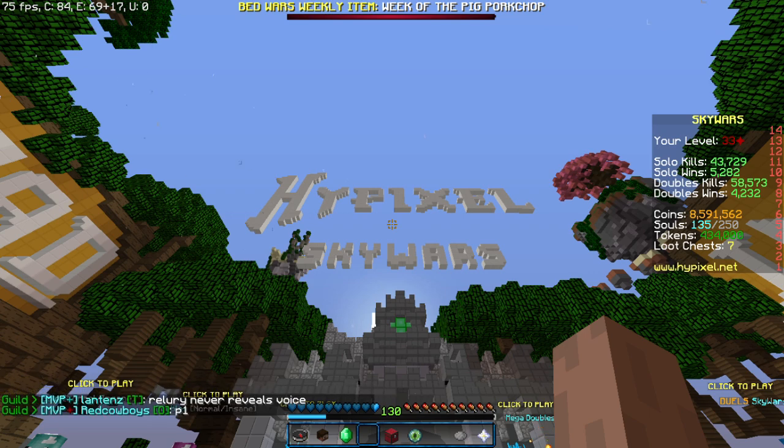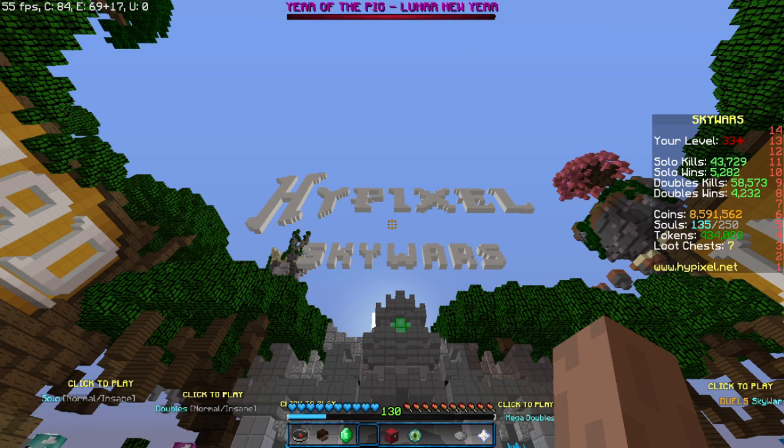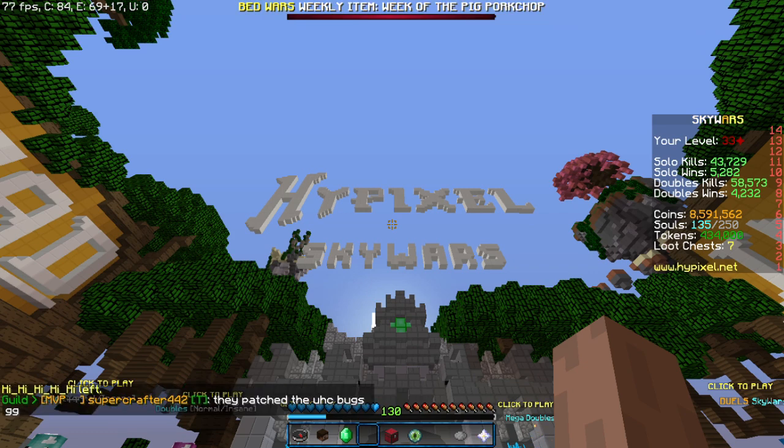Basically, what this mod does is that it displays your Skywars stats, such as your total kills or wins, on your screen, as well as other things like souls or your level progress. And all of this is customizable, so it can match your liking. The download link for this mod is down in the description below. It's for Forge 1.8.9.